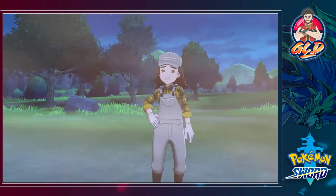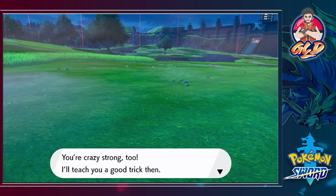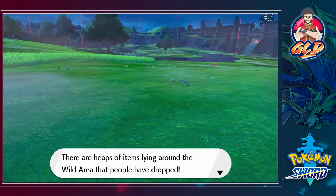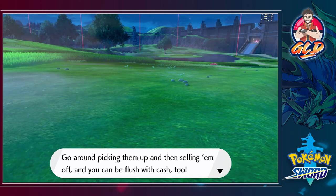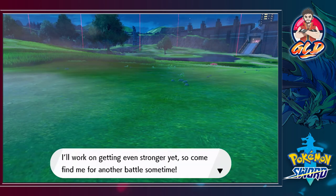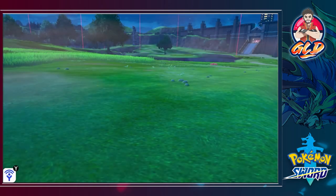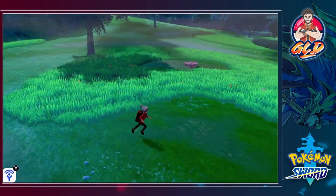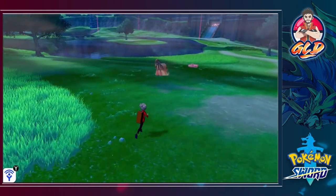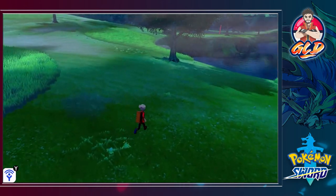After the hard-fought battle we get a nice amount of prize money. Chloe tells us there are heaps of items lying around the Wild Area that people have dropped — pick them up and sell them for cash. She says she'll work on getting even stronger and to come find her for another battle. Now let's move on — there's a strong Pokemon that we do not wish to battle.